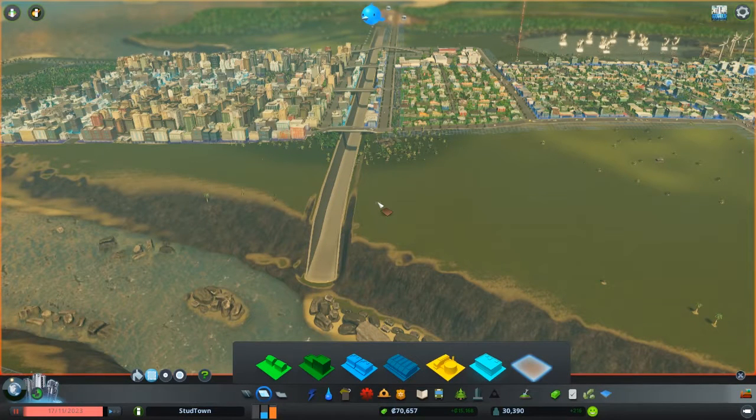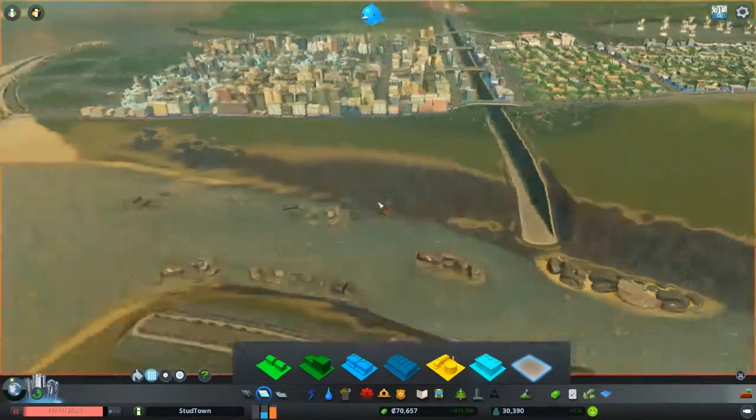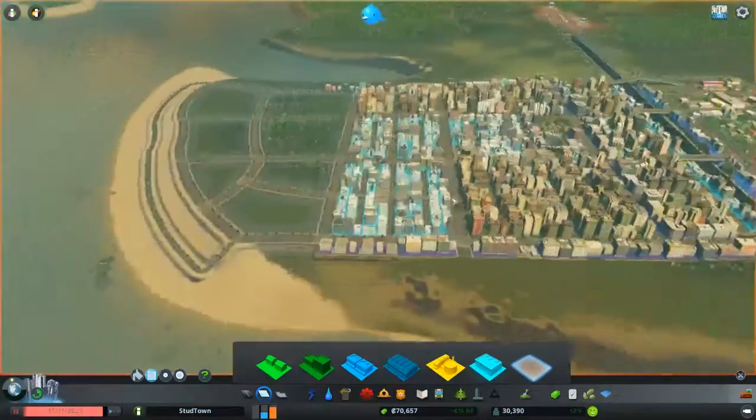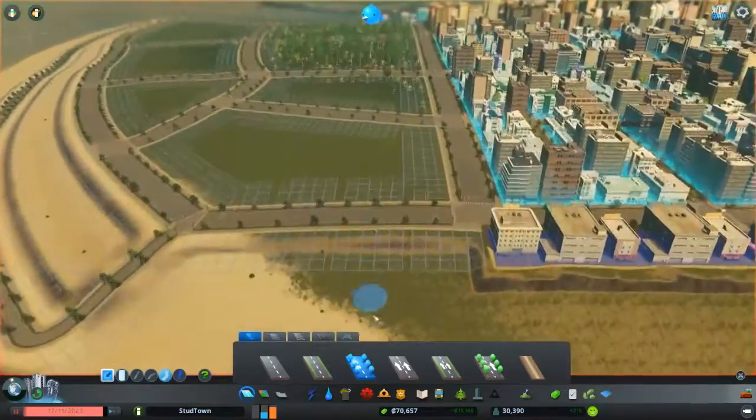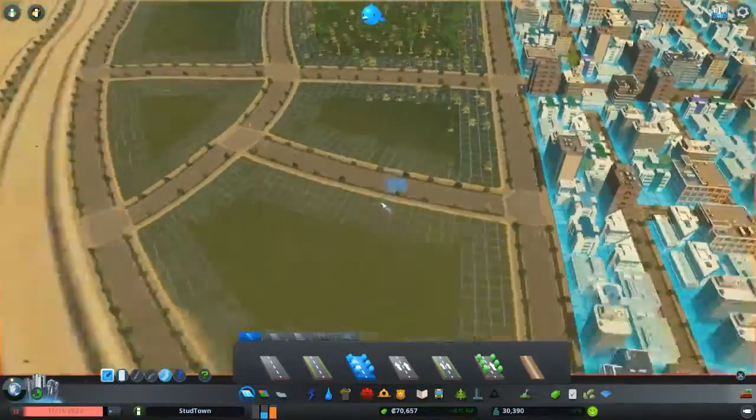How's it going guys? It's Poetry Settel and welcome back to another episode of the Cities: Skylines campaign with the Disasters DLC. Where we last left off, we have a lot of desire or demand for industry, which I believe we're going to use the office spaces for.